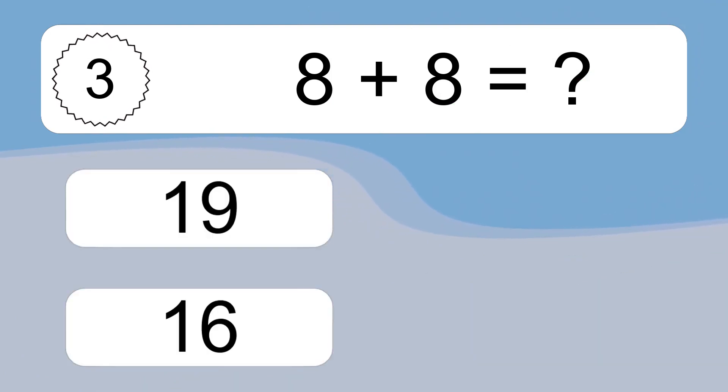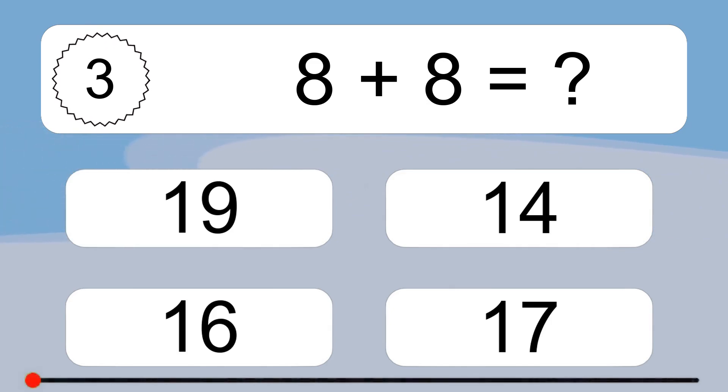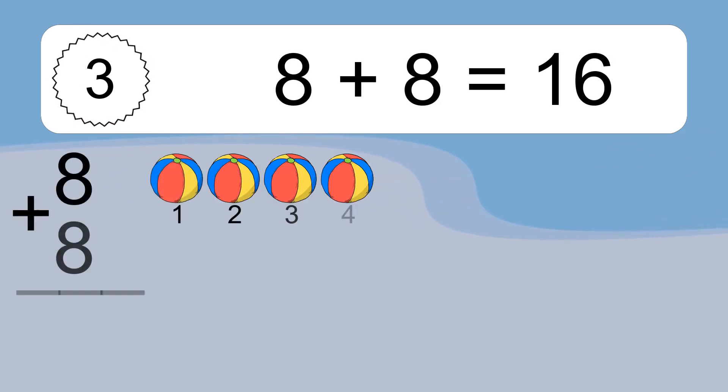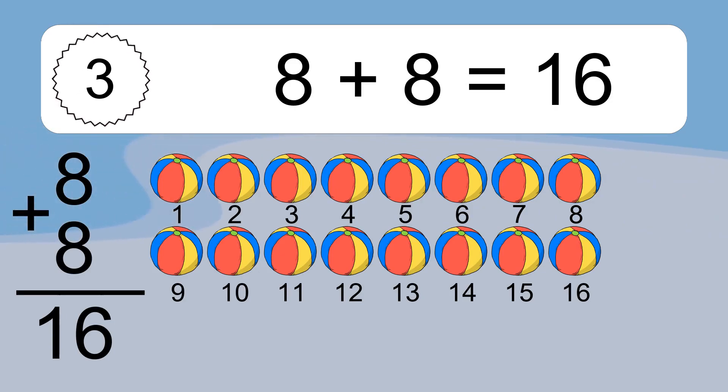8 plus 8 equals what? 8 plus 8 equals 16. Let's count it. 1, 2, 3, 4, 5, 6, 7, 8, 9, 10, 11, 12, 13, 14, 15, 16.